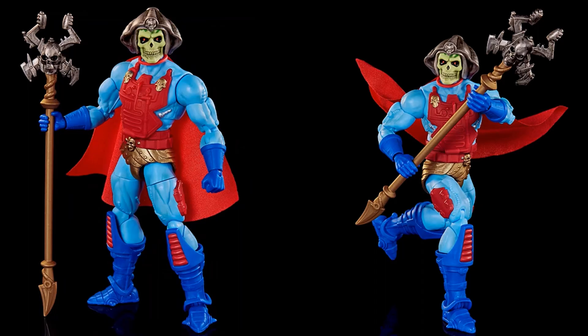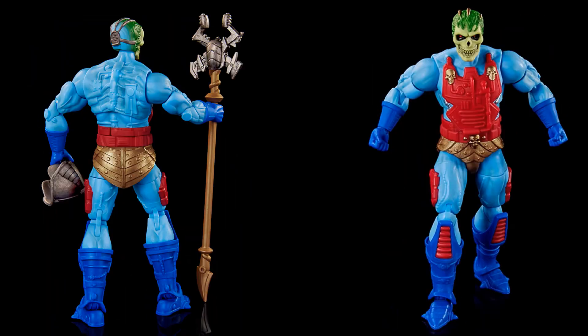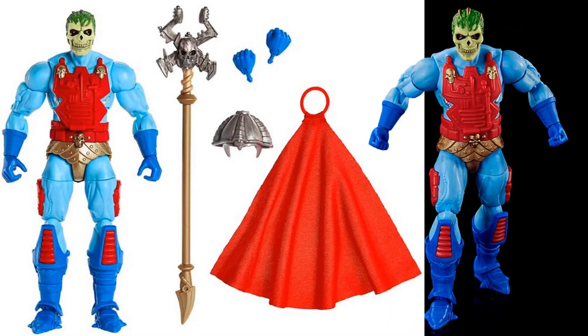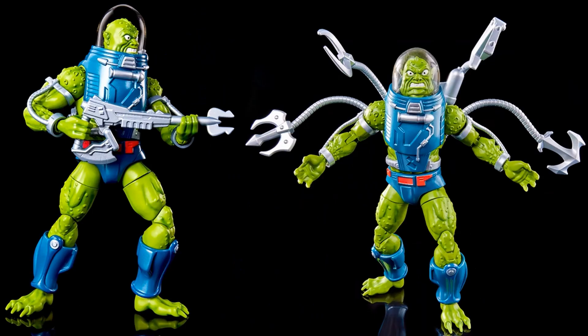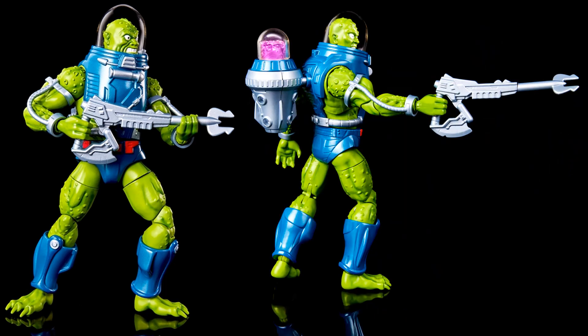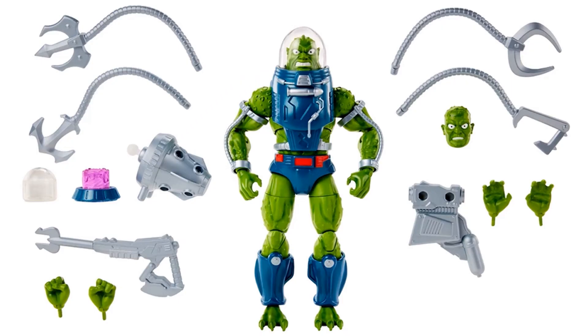Here are official images — the helmet can come off and so can the cape. From New Adventures, we also have Slush Head as a deluxe figure. You can take the head off and put on tentacles, which can also go on the back. He's got his weapon and slush on his back. There are all those accessories — that is a big-time deluxe.